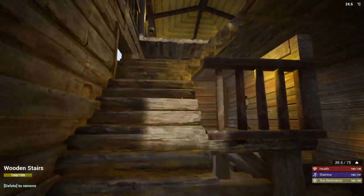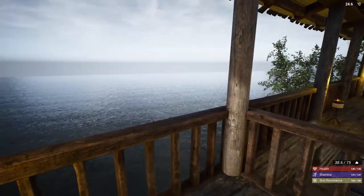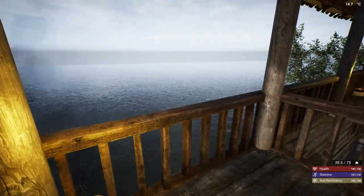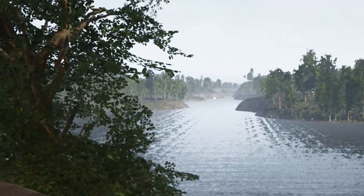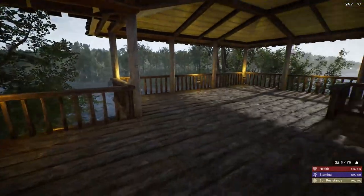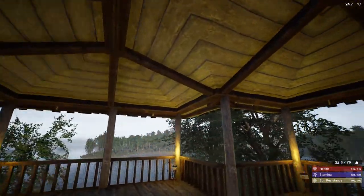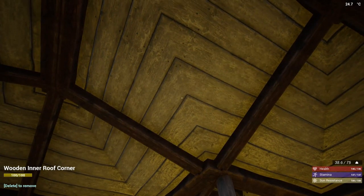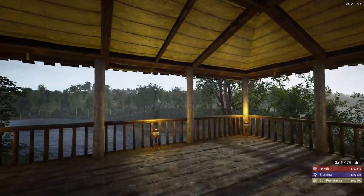If we head upstairs there's a nice little outlook area, a little watchtower. Again you've got the vast ocean that leads to nowhere - not a single wave to be found. But if we look towards the mainland it looks pretty nice. To build this upper area I used a regular wooden ceiling, wooden pillars around it, wooden roof corners, and mostly a flat roof on top. I also mixed in an inner roof corner to get a nice blend going.